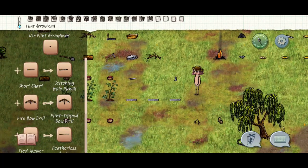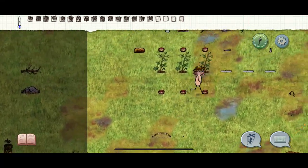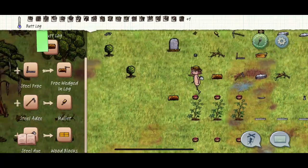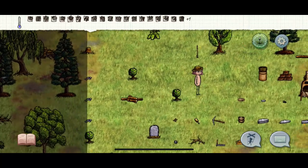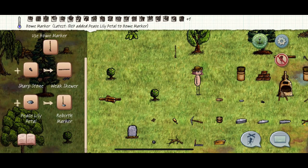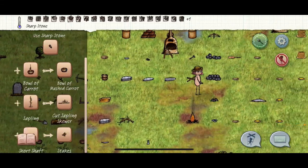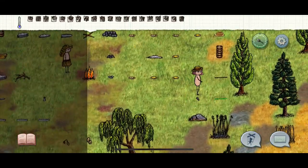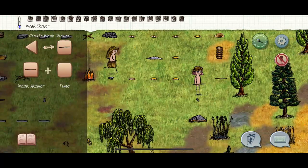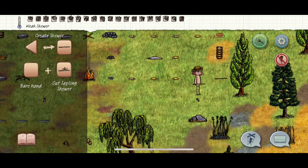This arrowhead is also good for a flint tip bow drill which makes wheels, but we'll do that later. Now you're going to go out there and find a sapling. Grab a sharp rock and go find a sapling in the wilderness — we might have enough right here. Take a sharp rock, hit a sapling, and it turns into a skewer. If you see those in the wild, hit it with your sharp stone to turn it into a skewer.